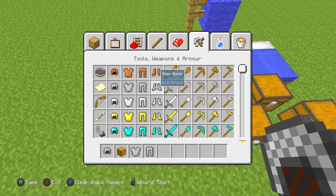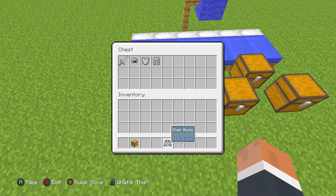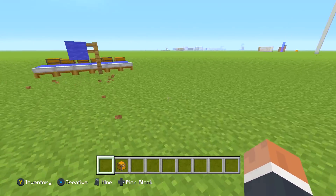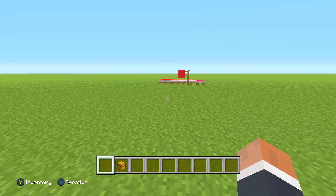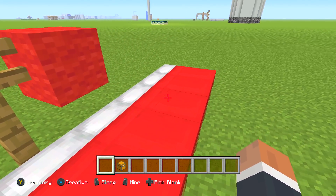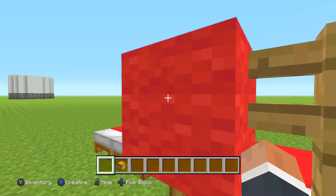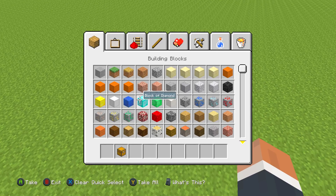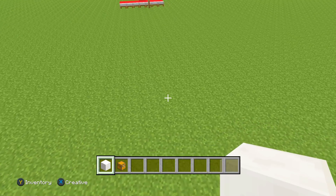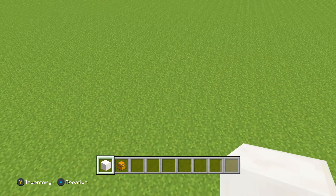In every chest we're going to put a stone sword and some chain armor for every player. This makes it very interesting, because once you destroy an enemy player and go for their flag, someone will respawn at the enemy base and try to stop you before you get the flag. That creates the challenge in between the two bases.